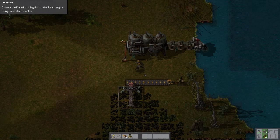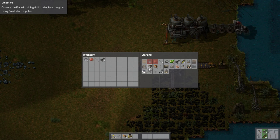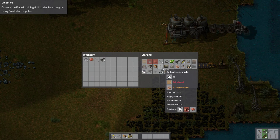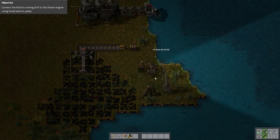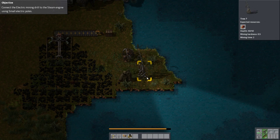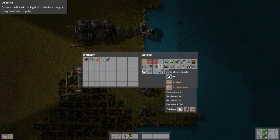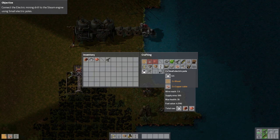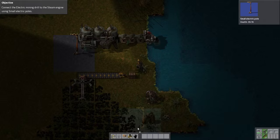It's getting dark — I should build lamps. Oh wait, there's a day-night cycle. Interesting. Electric poles — we need wood. There we go, that'll give me some starters. We have some electric poles now.